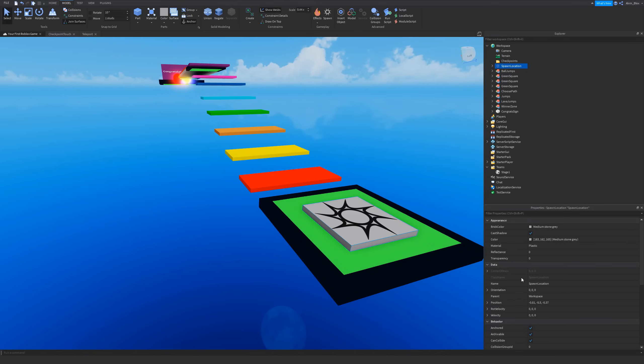It's really important that you set the name of the spawn location to the same as the stage name in Teams. So for Stage One, this spawn will be called 'Stage One' because we've got a Stage One team for it. We're going to put it inside of the Checkpoints folder — they all need to be inside the Checkpoints folder.